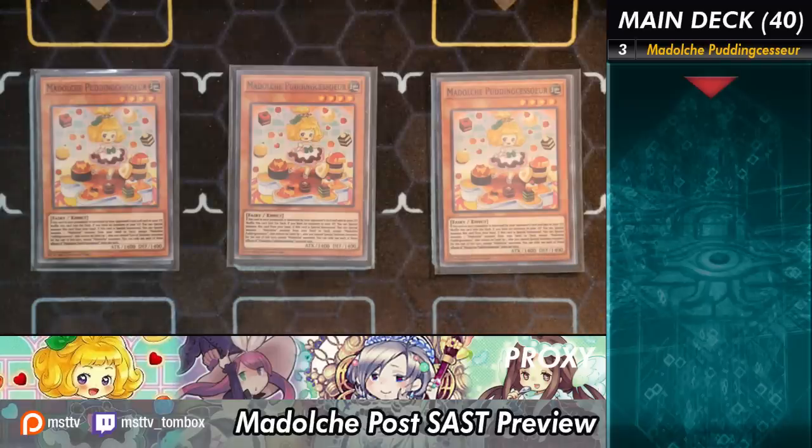That also fixes up Magellant — because if you open Magellant, you normal summon Magellant, add this card to your hand, and you get another extension right away. You can even bait out your opponent's Ash Blossom by summoning Magellant. If they Ash it, then you can use Pudding Sensor and summon out more stuff. Overall, you burn their Ash Blossom, and if you have too many hand traps, you can even run Call by the Grave, which wasn't previously available. So you're able to burn out Ash Blossom and continue to make your board.